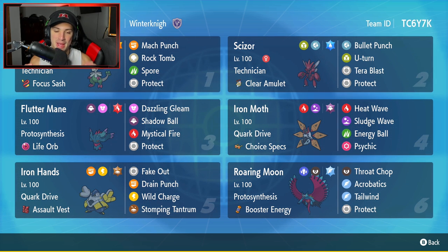Third Pokemon, we're getting started with the Paradox Pokemon, Fluttermane. Fluttermane is arguably the best Pokemon out of all the Paradox Pokemon — it is so good. Its stats are absolutely amazing. If you have Protosynthesis, it's just rolling out strong from there. It's got Life Orb as its item, rocking Dazzling Gleam, Shadow Ball, Mystical Fire, and Protect for its four moves. Next up is Iron Moth, with the Quark Drive and the Choice Specs as its item. It's got Heat Wave, Sludge Wave — both for STAB — Energy Ball, and Psychic.